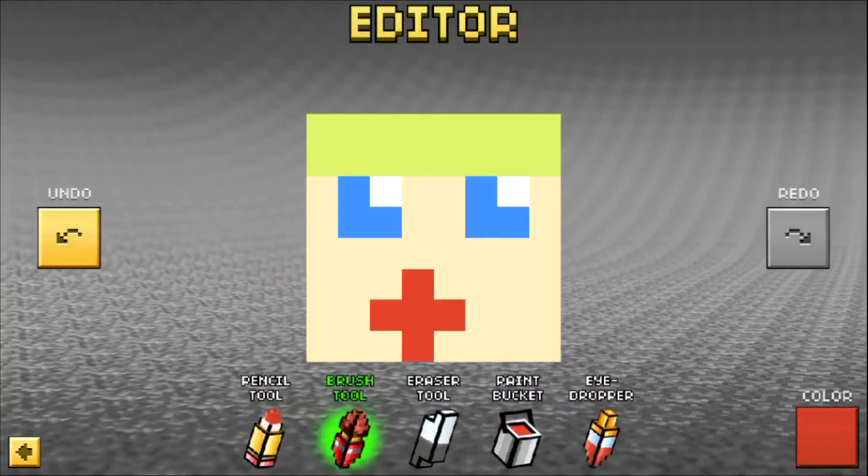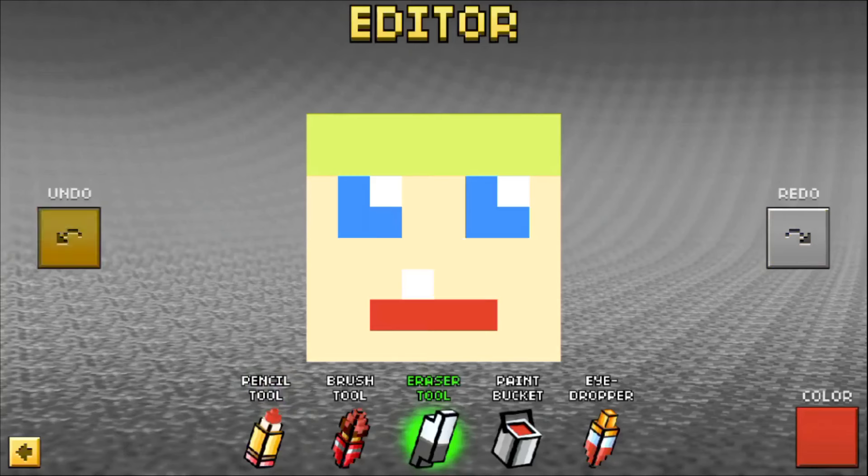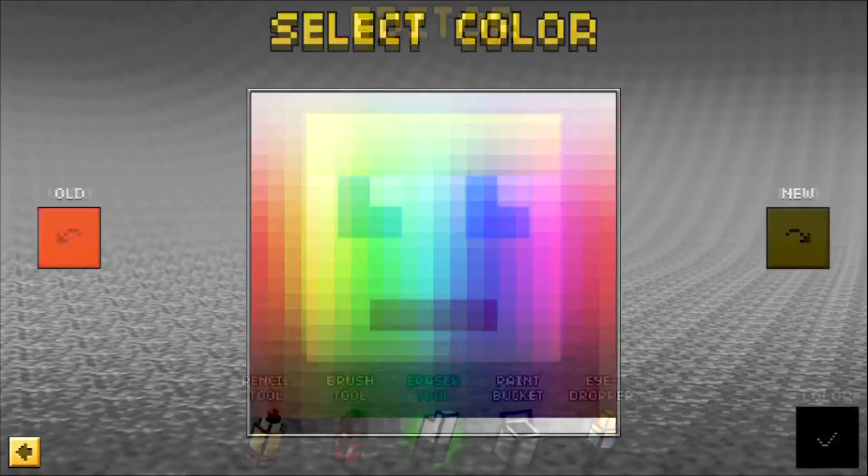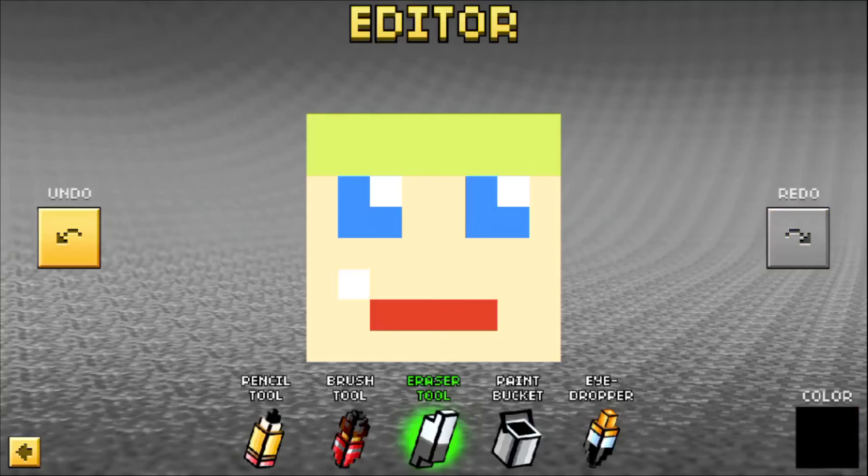Oh, what did I just do? I need the pencil tool. This looks bad though... actually it looks good. We need to add a nose — just make a dot here, that looks like a nose. We need to place it in the middle. And we need to add a mole too — right there.